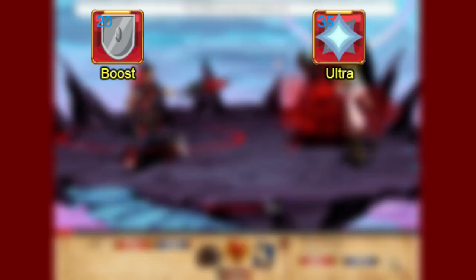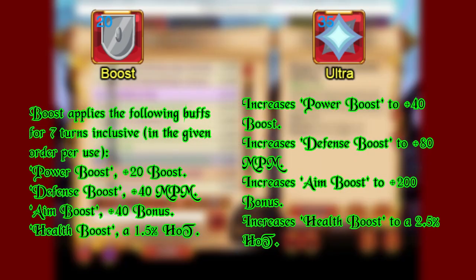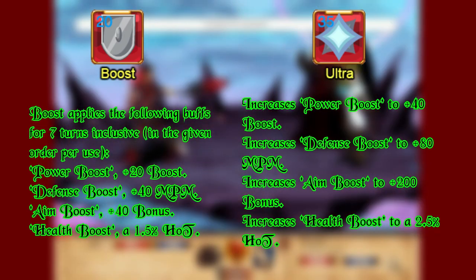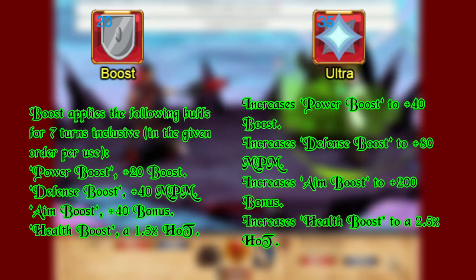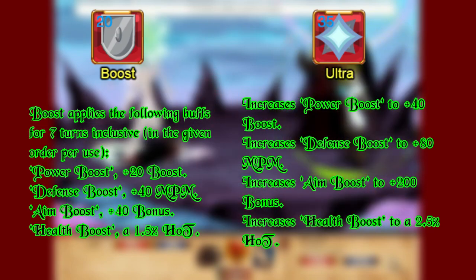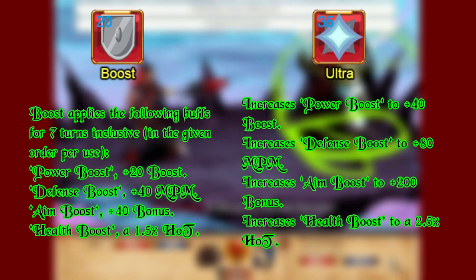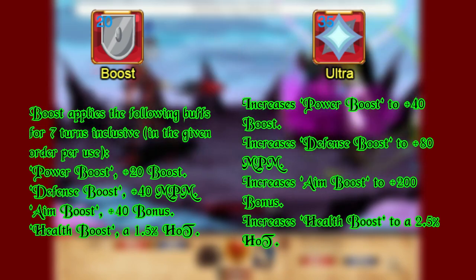Boost and Ultra Boost: Boost buffs you with damage, defense, bonus, and a heal, while Ultra Boost increases the buff's strength. For example, Aim Boost goes from plus 40 bonus to plus 200 bonus. Boost is used 3 times to stack up the 3 important boosts, and Ultra Boost is used right after that.